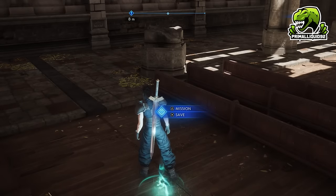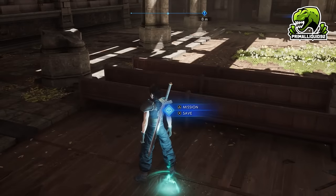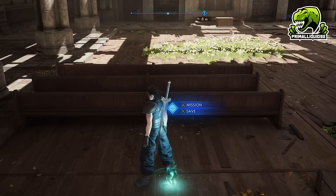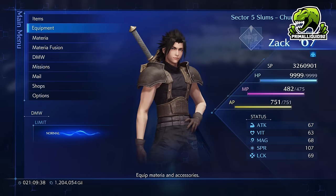In order to do this, there are a few things you first need. Firstly, you need to be at least at Chapter 3. So yes, this method is actually available extraordinarily early. The best farming spot is available early, so once you're at Chapter 3, go through the missions and get a bunch of equipment.